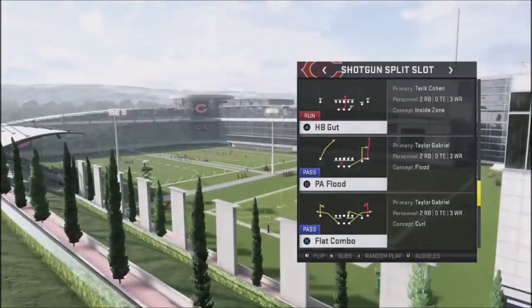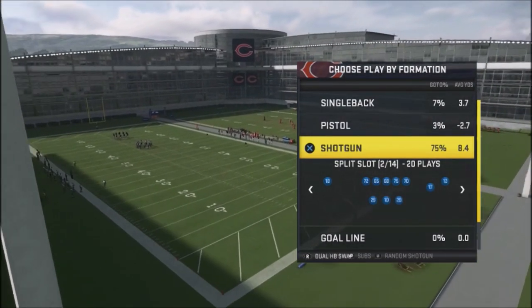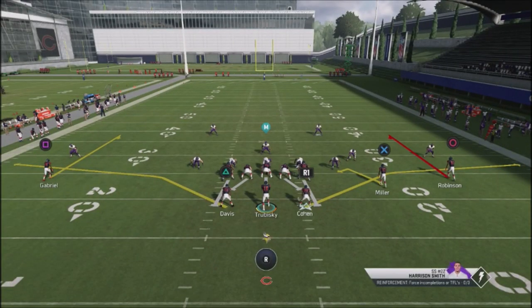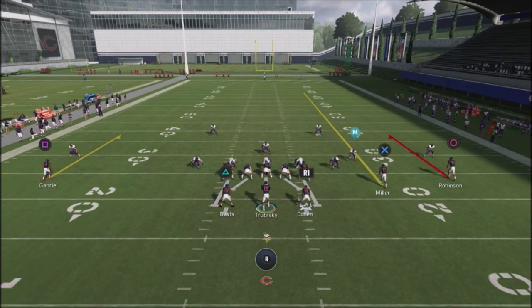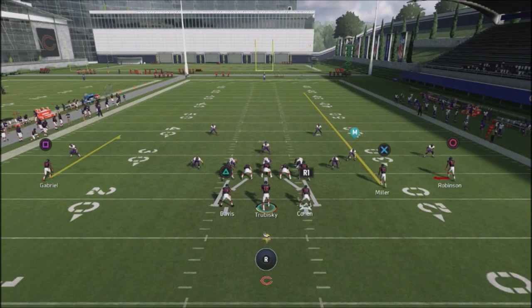I want to show you how this concept works. What I want to do is try to get my best running back on that side, so we're going to go ahead and just make a quick adjustment and then pick this play, which is going to be the flat combo. This play is designed to get your running back down the field. We're going to block all of our running backs to give ourselves a little bit of additional time. We're going to take our inside wide receiver and streak him up deep. Then we're going to take our outside receiver and put him in a smoke route. The smoke route is going to be the key to this concept.